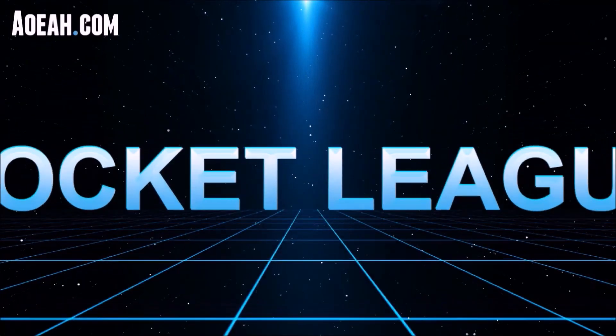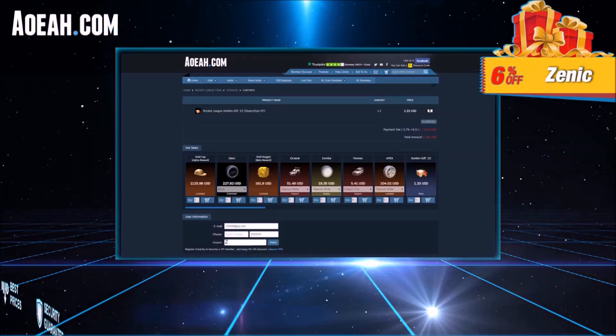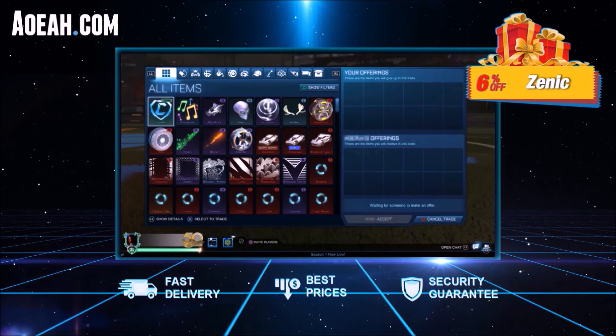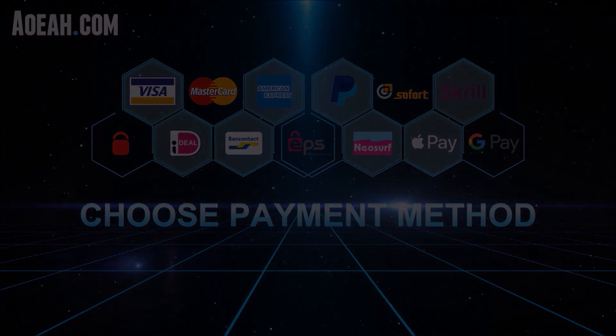Quickly, before we jump into this video — if you're looking for the fastest, safest, and most reliable Rocket League items, AO has got you covered. This website has been the fan favourite for half a decade. You can buy any Rocket League item at incredibly good pricing using any payment method. Make sure you use the code ZENIC for 6% off.